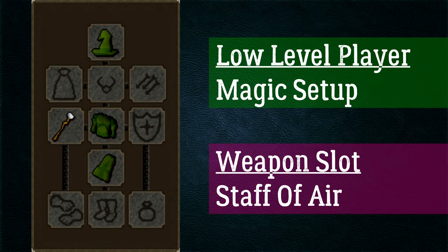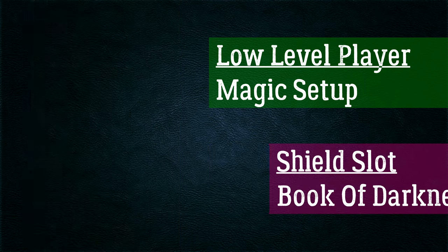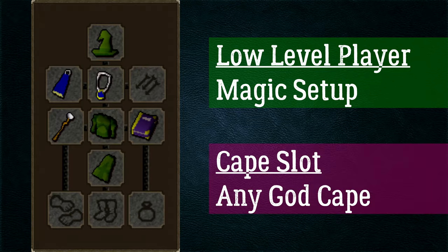A great all-round staff would be a standard staff of air, fire, water, or earth depending on what spell you want to use, giving a plus 10 magic attack bonus — very cheap with no magic requirement to wield. For the shield slot, use the Book of Darkness, a free reward from completing Horror from the Deep, which gives a plus 10 magic attack bonus. For the necklace slot, an amulet of magic gives plus 10 magic attack. For the cape slot, get a god cape from Mage Arena 1 for another plus 10 magic attack bonus.